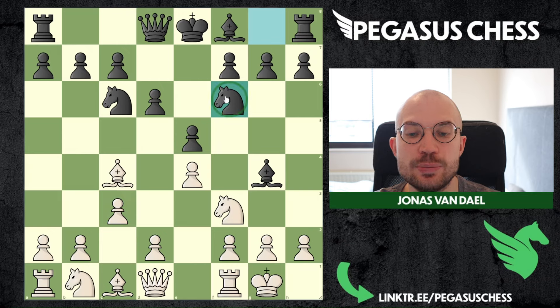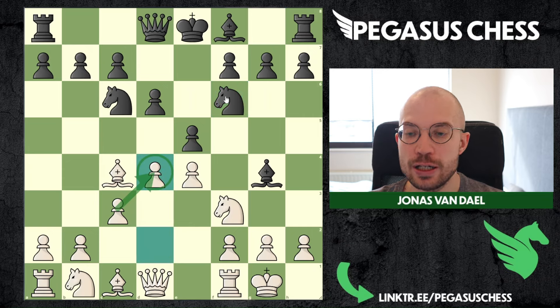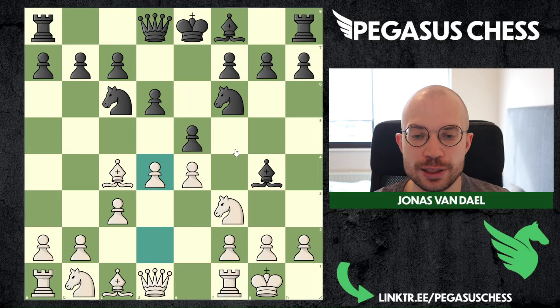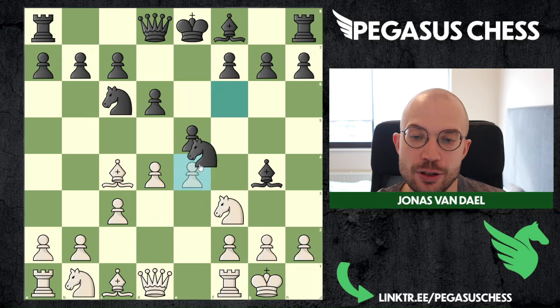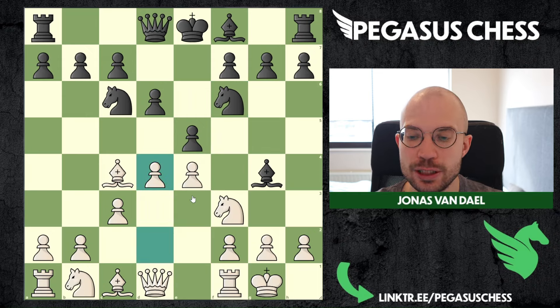Most of the time you will probably see knight to f6, and then we're going to play d4. We are setting up some tricks here as white, but these are really decent tricks — even if black doesn't fall for them, we always have a good position. You will notice that the e4 pawn is not protected, so black could technically just snatch this pawn for free, which is the most played move in this position.